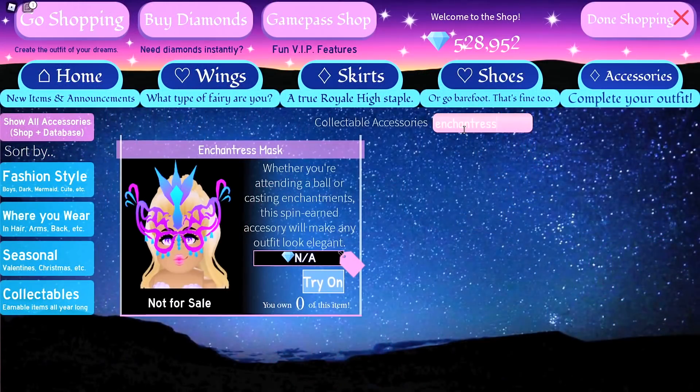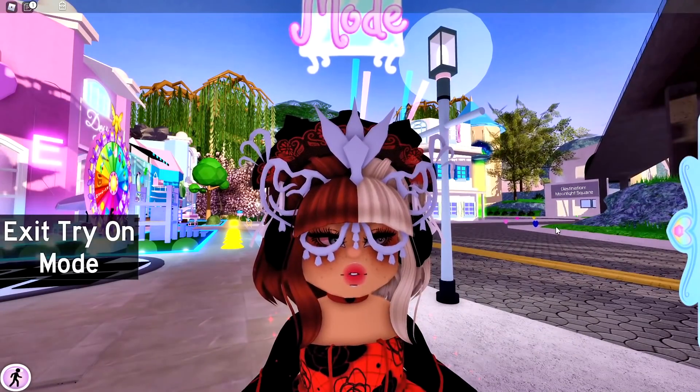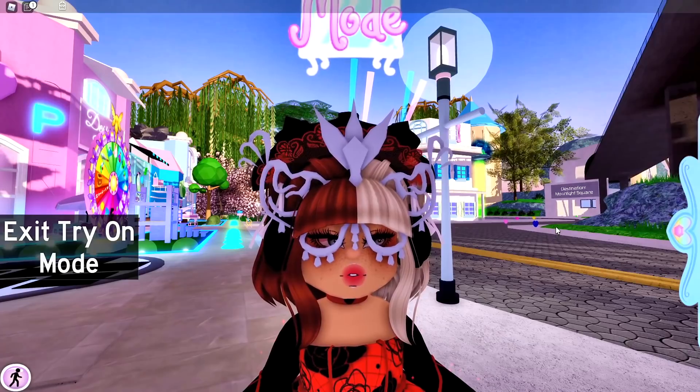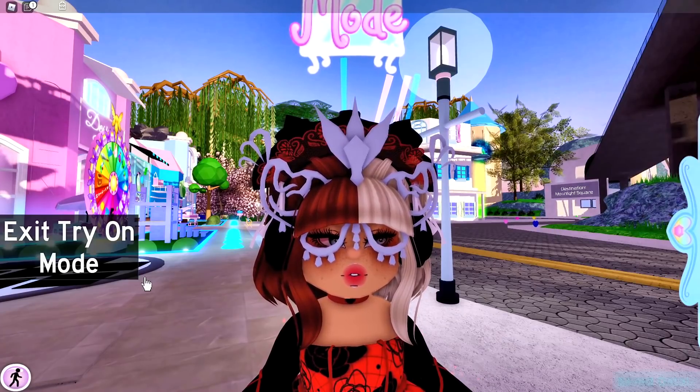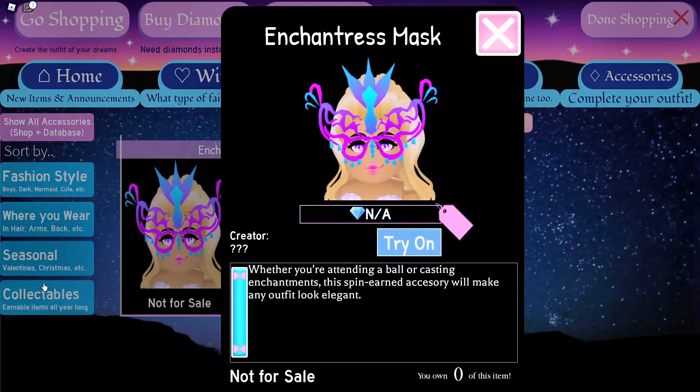The first item that I would really, really like is the enchantress mask. This mask is perfect for a masquerade ball. You can get some similar masks from Moonlight Square, but I think that the enchantress mask is still pretty cool and very colorful.